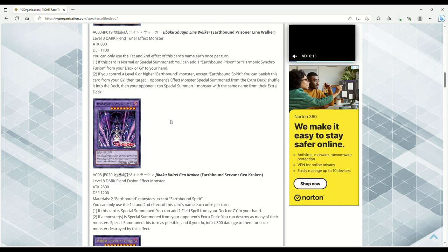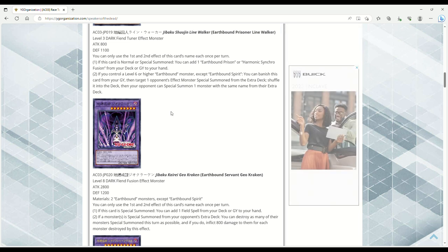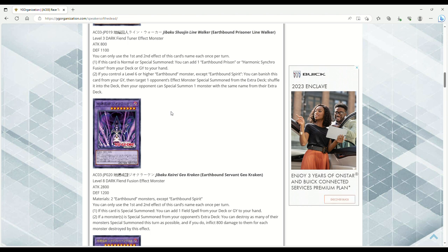Let me know what you think about this new support in the comments below. I think if Earthbound Immortals get even more support they could be a very interesting deck — not Tier 1 by any means, and this deck is nowhere near something like Purrely. But maybe as a rogue deck with enough support, or splashed into another engine, we could see some shenanigans. You can't tell me that Harmonic Synchro Fusion isn't a busted card — it's disgusting. Thanks for watching and I'll see you in the next video.